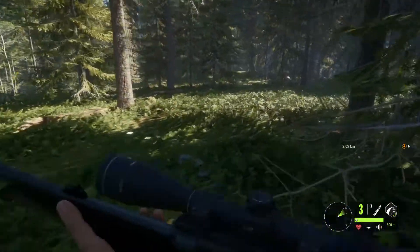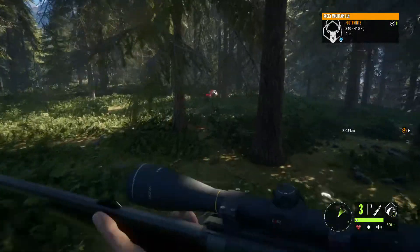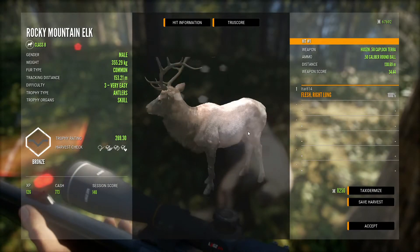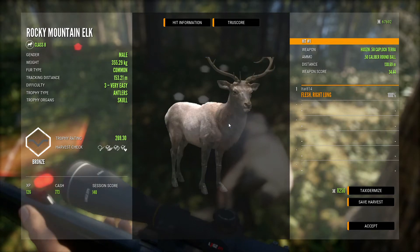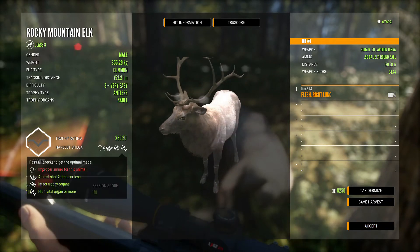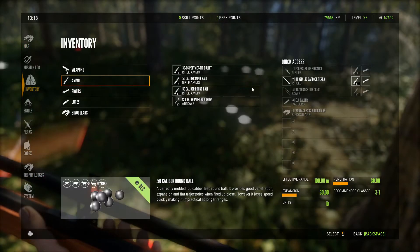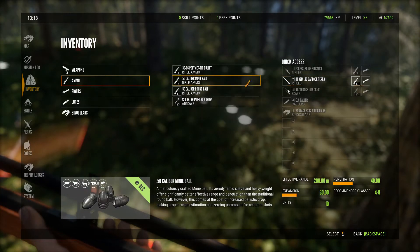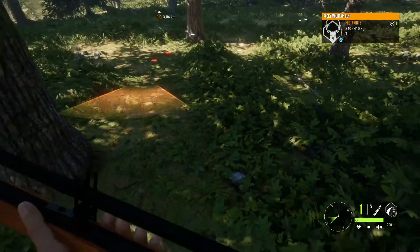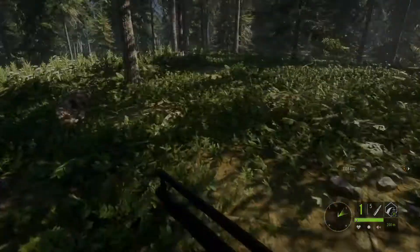We sold and claimed the elk up there. We have a level three — but why is it only bronze? We did hit the right lung. Wait — improper ammo. Were we using the balls and not the bullet? Yup, that's unfortunate. At least it wasn't on a level five, that would have really sucked. Looks like another bull elk was coming through but we can't find his track — doesn't matter.